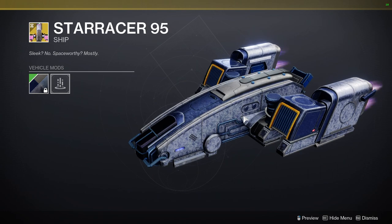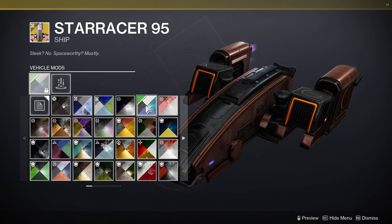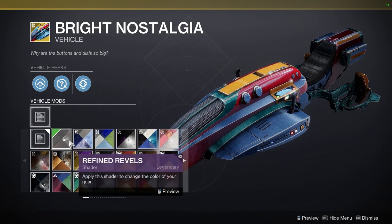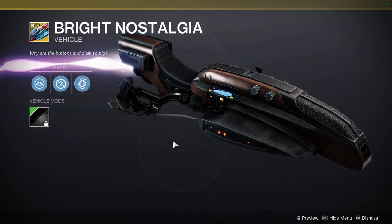The shader actually looks way better on it — the only negative is that the orange lining does not change color, so just be aware of that. Bright Nostalgia shaders really well — I think it looks super cool.